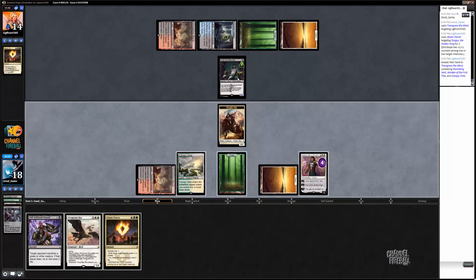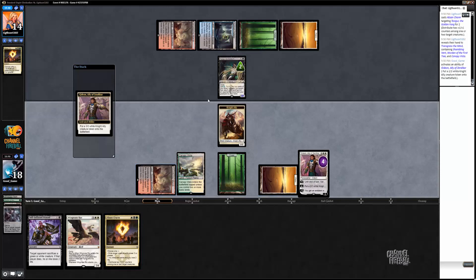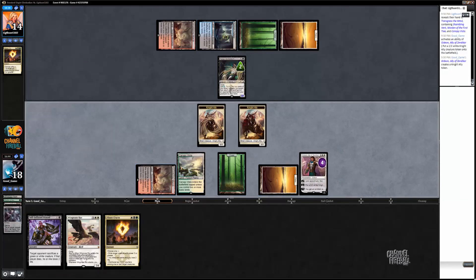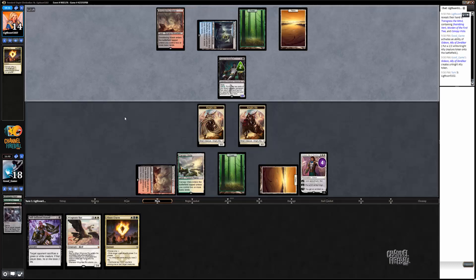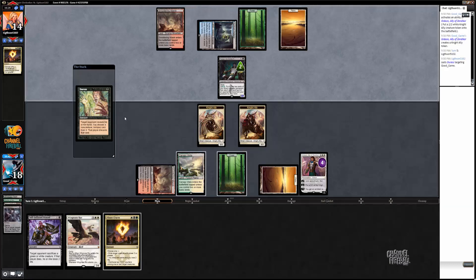I didn't want to just charm that this turn — I guess I could have just charmed it and made a 2/2. Maybe that would have been fine. I mean, this way he got to use his Abzan Charm to give his thing two counters. Oh, that sucks. But we were going to be able to just use our Abzan Charm on his guy, so it would be irrelevant. That was really unfortunate though.